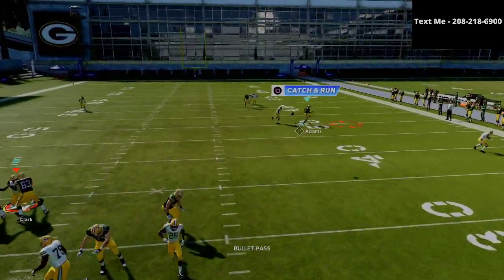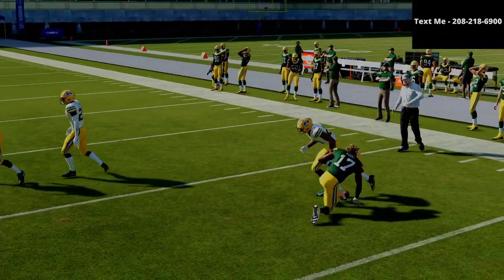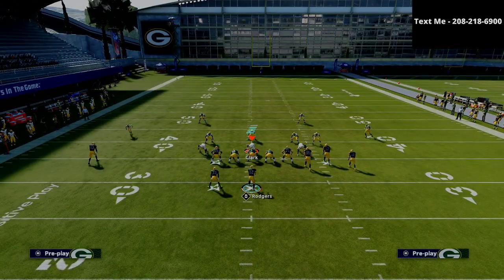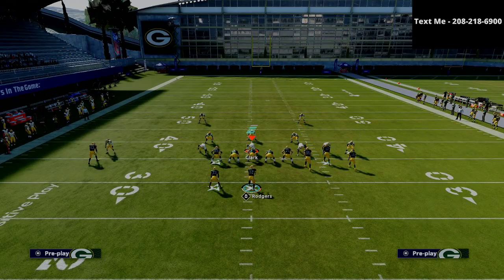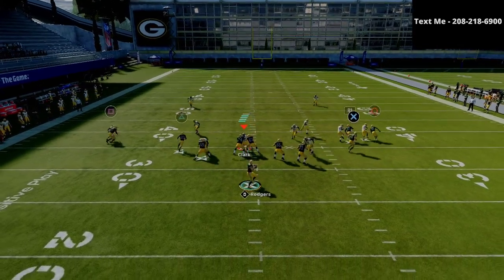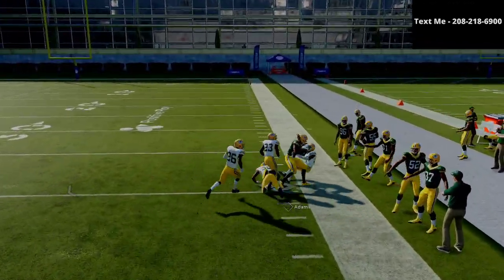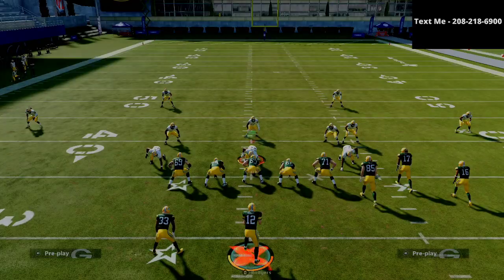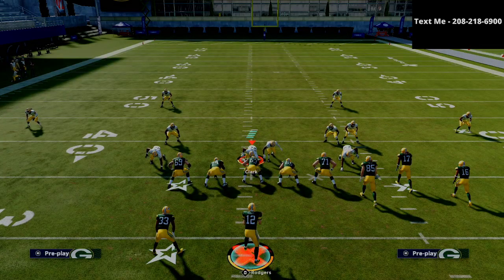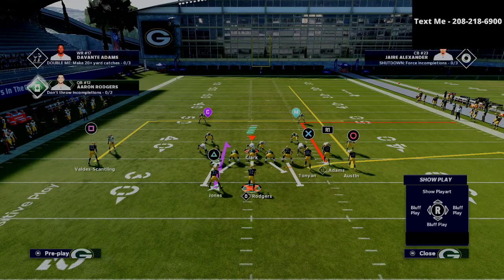The next route is this out route. You want to have your best wide receiver in that position — with the Packers that's Devante Adams — and he is going to almost always win that matchup in man-to-man coverage. If you're playing in MUT and don't have your best player, I'd recommend putting someone there with over 90 short route running, over 90 medium route running, and over 90 deep route running.